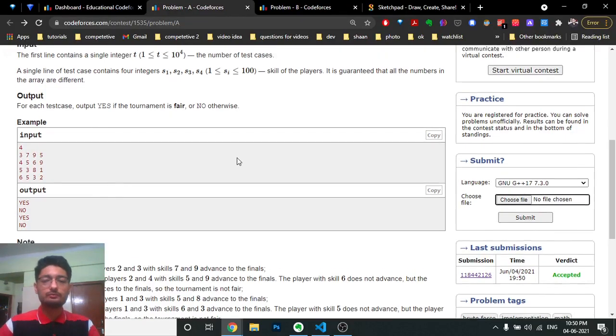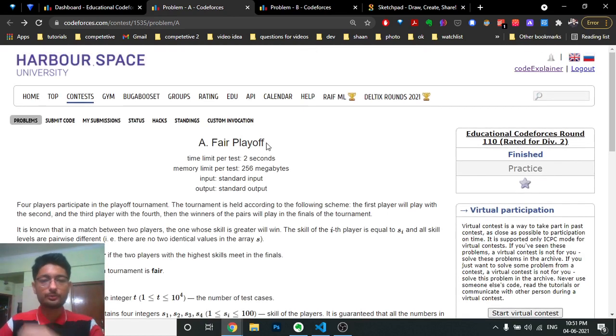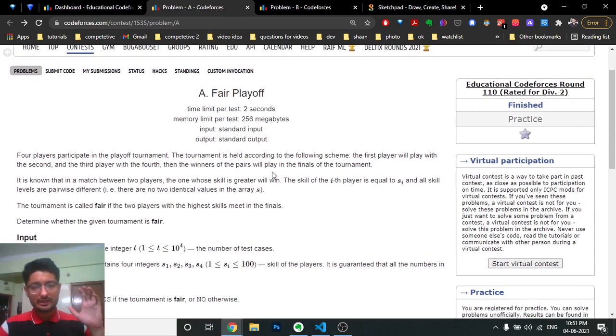Hello friends, today we will understand the first problem from the latest educational code for season 110. The problem name is 'Fair Playoff'. It's a very simple problem. You are arranging a tournament in which four players are participating — first, second, third, and fourth. The first and second player will play a match against each other, and the third and fourth player will play a match. Whoever wins from each pair will go to the finals.